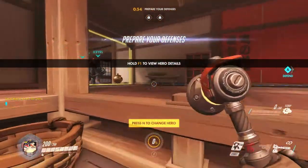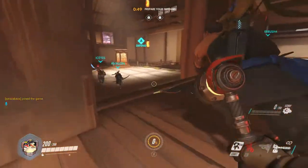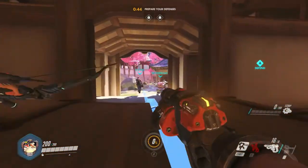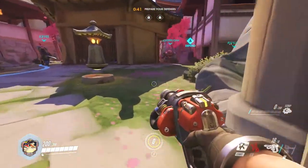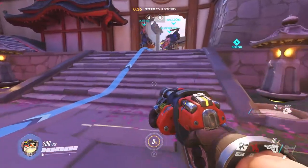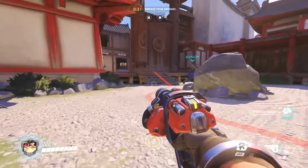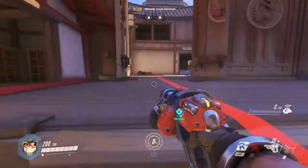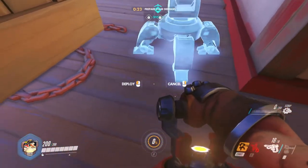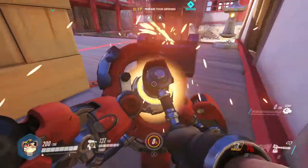Here we go. We also have a Hanzo — actually two Hanzos, which maybe isn't the best thing, but we'll see if they can get it done. Their ultimates can be very helpful for sniping the enemy off a little bit. Let's see where they decide to defend, whether inside or outside. In 30 seconds I could try to put down some sneaky turrets a little bit further in.